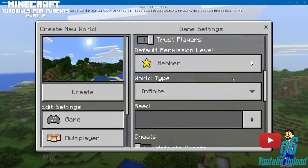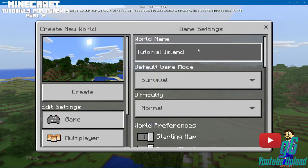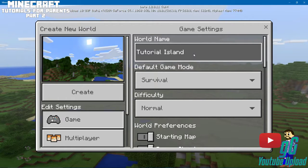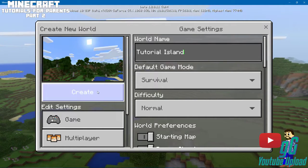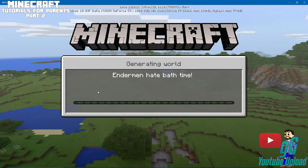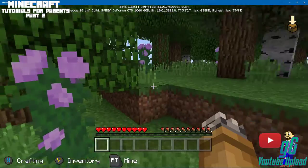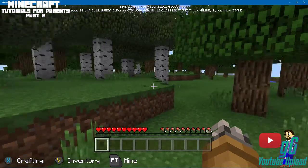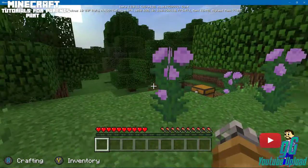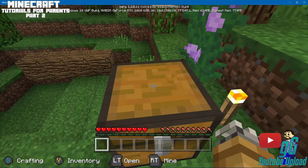Okay, so basically that's it for setting up a world on Windows 10. We're gonna do Tutorial Island. We'll create it and it's going to generate for us. I'm going to use a seed — Endermen Hate Bath Time. I'm also going to use an Xbox controller, because if you have an Xbox One or 360 controller you can absolutely use one.